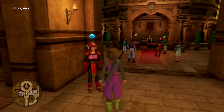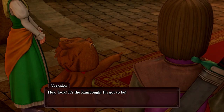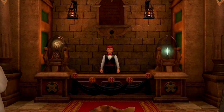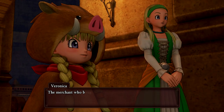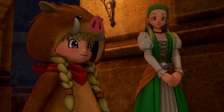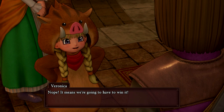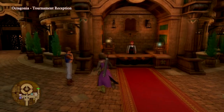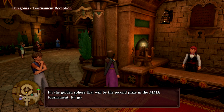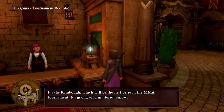There's a little bit of a prize situation here. Hey look — it's the rainbow, it's got to be! The merchant who bought it from the sultan of Galopolis must have sold it to the tournament organizers. Does this mean we're going to have to enter the tournament? That's one of the prizes, and whatever this thing is — a golden sphere — is the second prize. The rainbow is the first prize and it gives off a mysterious glow.